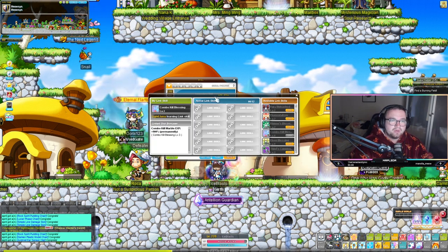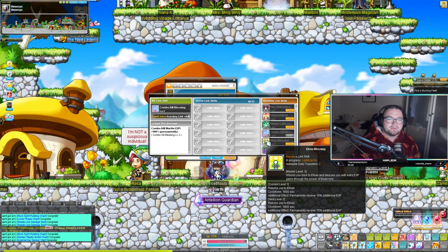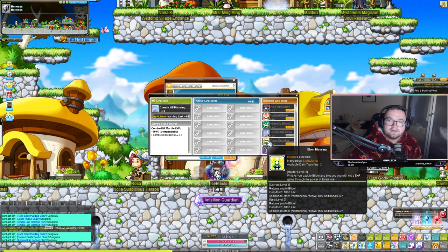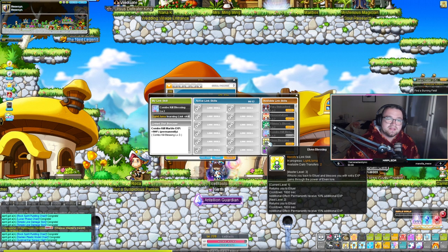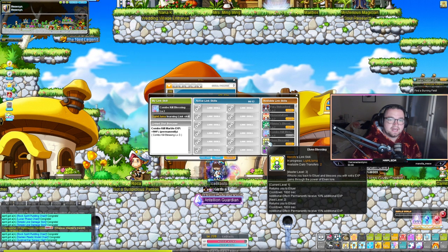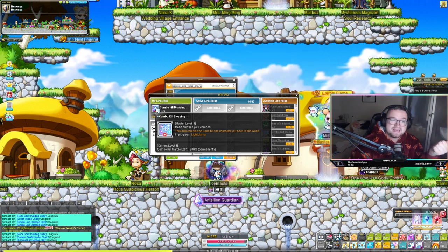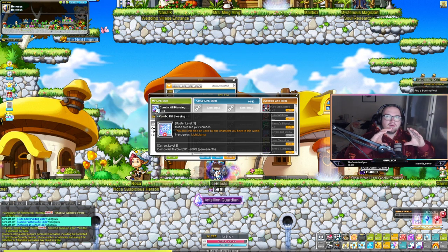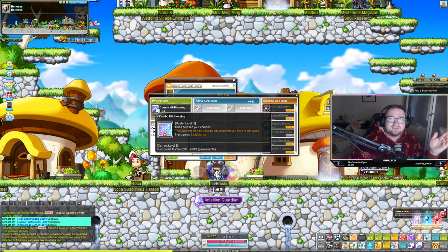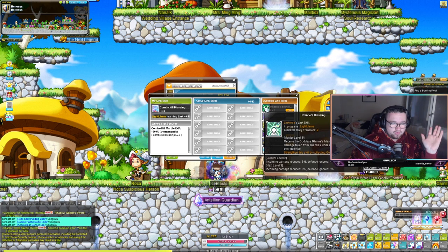The final and easiest way to get the amount of EXP you're looking for is link skills. One of the best link skills in the game in my opinion is Elven Blessing — mine is only level one, but ideally you want level two, which requires level 120 and gives you 15% additional EXP. That is one of the first things I do when I create a new world. I create my EXP link skills — that includes Mercedes for Elven Blessing, Aran, and Ika which gives you combo orb EXP from the blue orbs that drop after killing a certain number of monsters, giving 900% more. It doesn't do too much at later levels but from levels 1 to 100 you really see the difference.